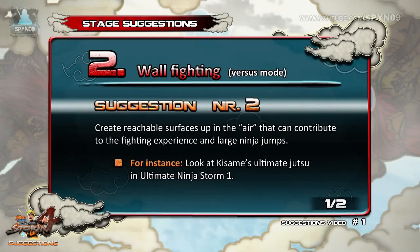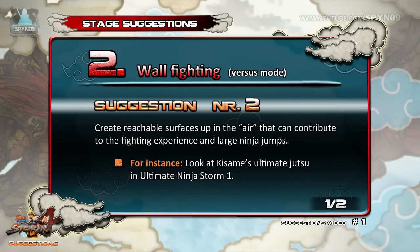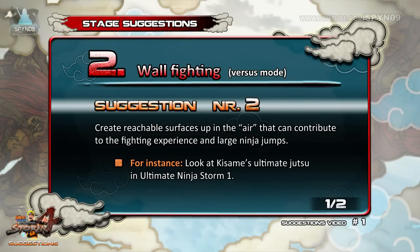Alright, let's move on. Suggestion number two: in addition to reintroducing wall fighting, I suggest that we also create reachable surfaces higher up in the air, meaning that we'll have more than just a simple wall to run on. This will contribute greatly to the fighting experience, and especially large ninja jumps, as I will suggest later on in the series.